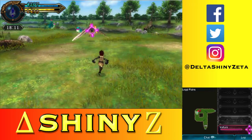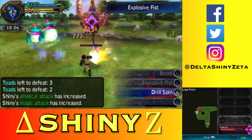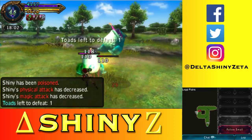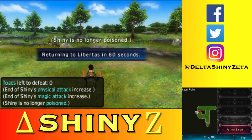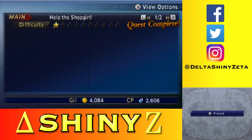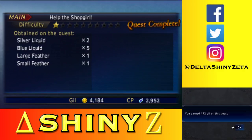I don't know what that is — looks kinda creepy, though. It actually wasn't all that bad. I got Silver Liquid and Blue Liquid drops. I don't want to fight Chocobos. Alright, that's the end of the mission — I defeated the five toads. Quest complete! Got some useful loot, useful gill, useful CP — useful everything.